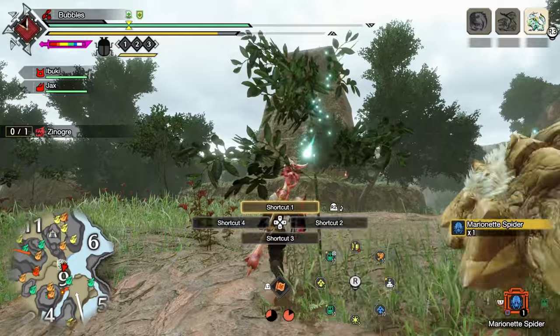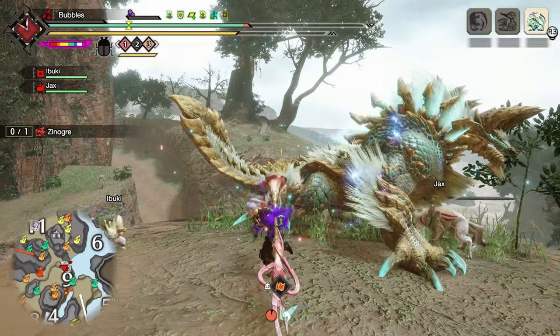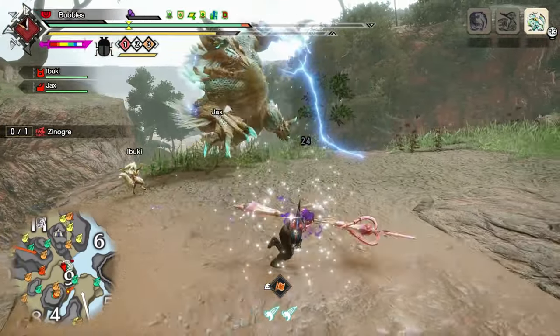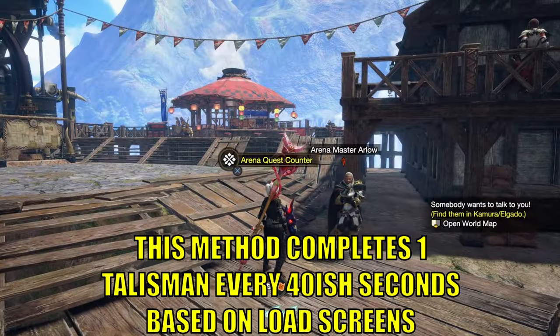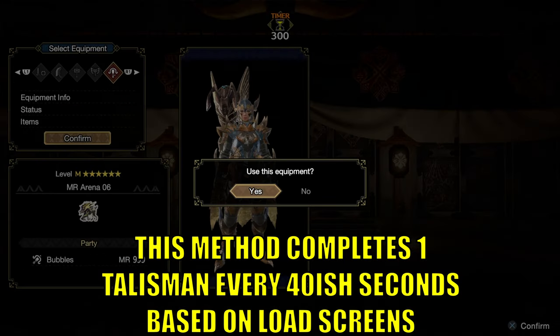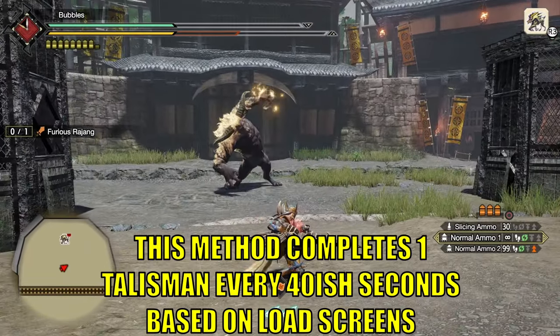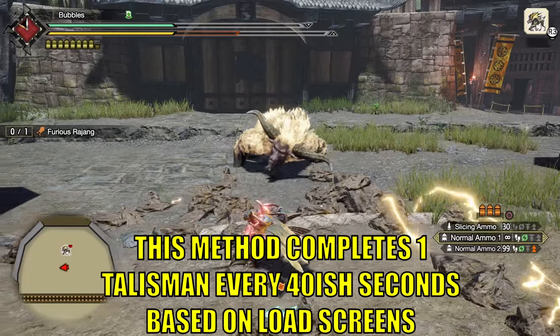With the materials gathered, you now need a quick way to actually get the talismans. There are two main methods. The first method is if you do not feel like killing a monster — you just enter the master rank arena quests, equip the bow gun loadout so you take the most damage, and let either Rajang or Espinas kill you. Repeat 10 times to finish all of the talismans for your collection.